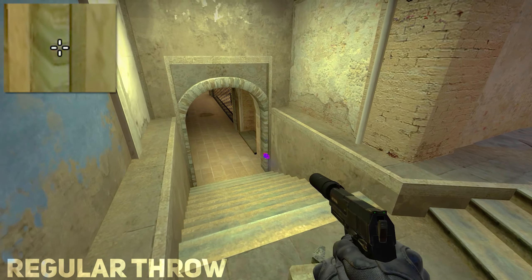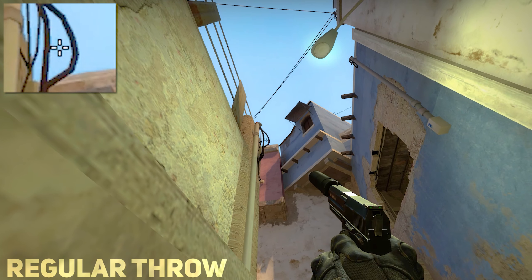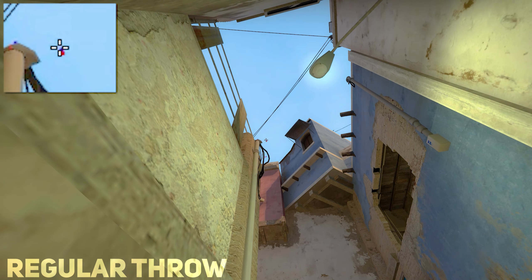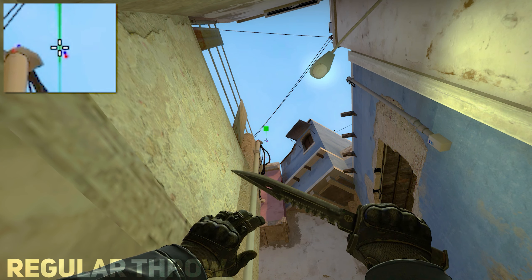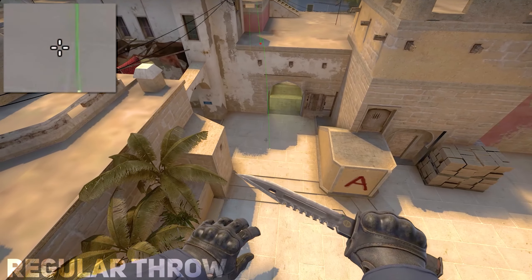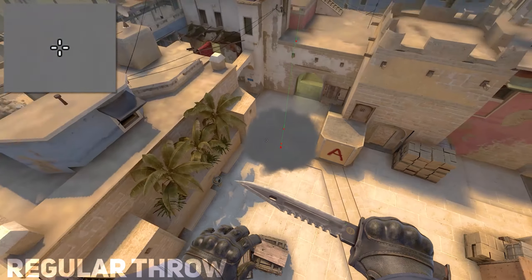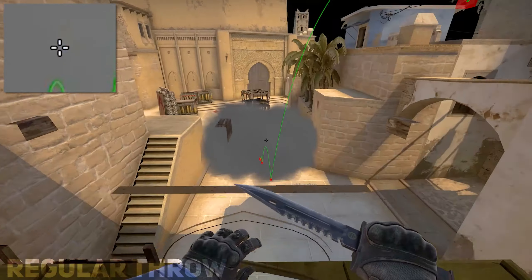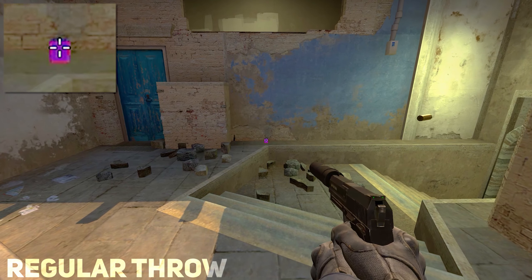This is how you smoke cross on A from underpass, and this is how to smoke window consistently from under window.